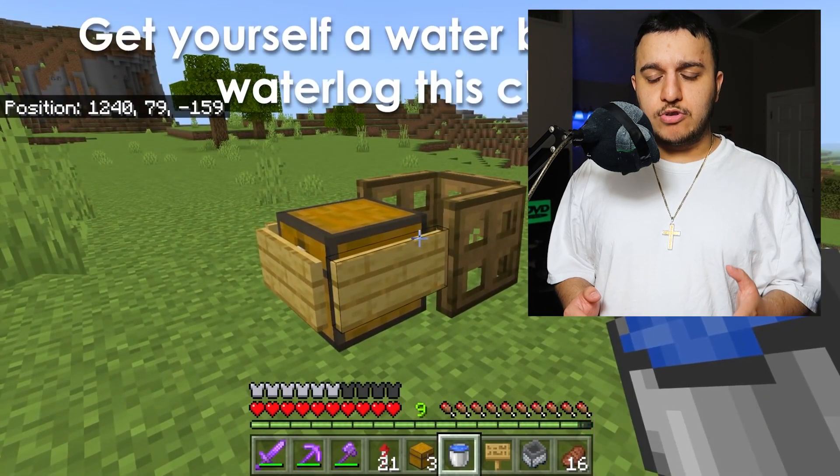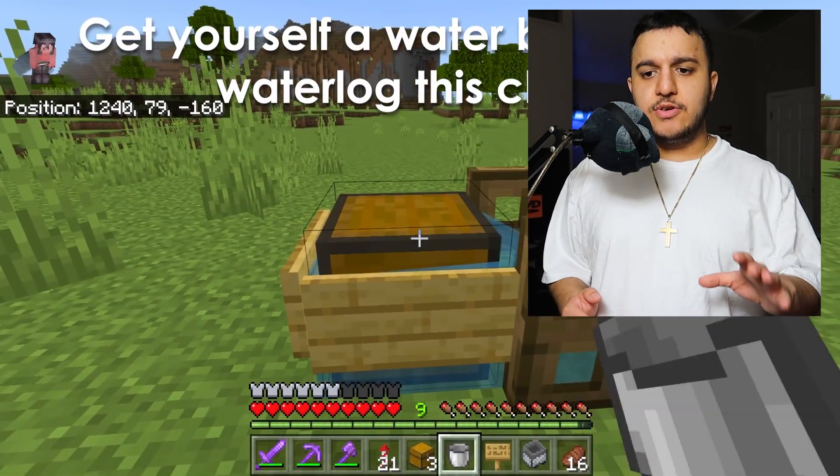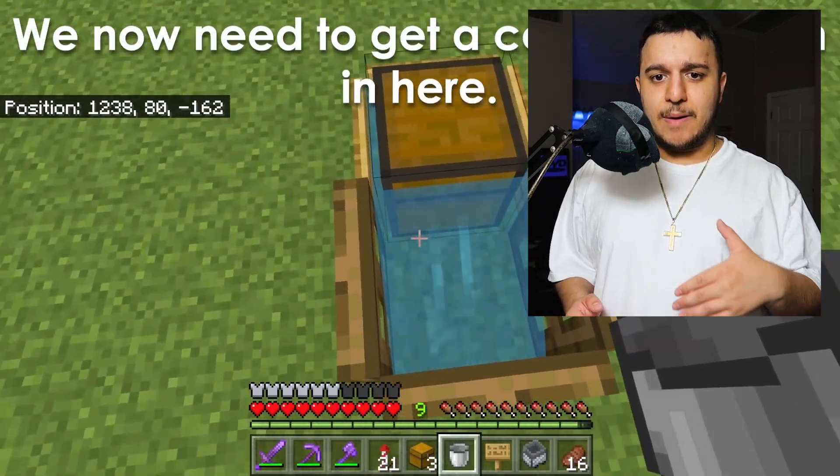Get yourself a water bucket and water-lock the chest. You want to put the water bucket on the chest — you kind of glitch it so the water is in the chest, leaking through, and the trapdoors are stopping it.